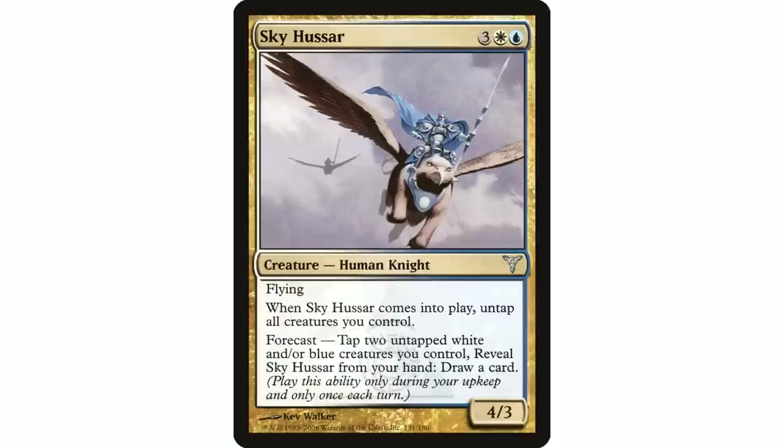The forecast ability says: tap two untapped white and/or blue creatures you control, reveal Sky Hussar from your hand, draw a card. This is a draw-a-card effect that doesn't require any mana. You can only activate it during your upkeep and only once each turn. But you're just revealing the card — Sky Hussar stays in your hand and you can do it again the next turn. Every turn, if you have two white and/or blue creatures, tap them to draw a card. That seems really good, and then you can still cast it to untap those creatures.